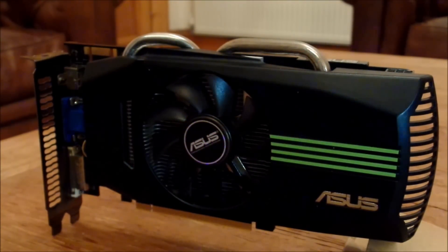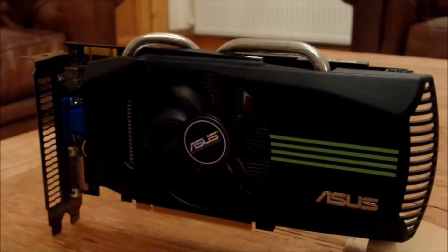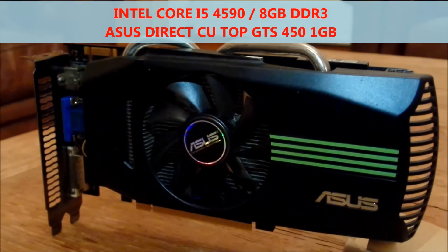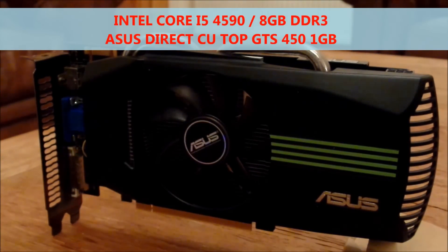But what about when it's coupled with a much newer PC? The PC we're going to be benchmarking on is indicative of a lower end gaming rig. It features an Intel Core i5 4590 quad core CPU, a Gigabyte B85 motherboard, and 8GB of DDR3 memory, running Windows 7.